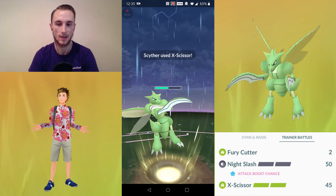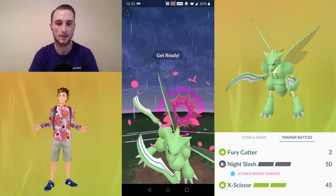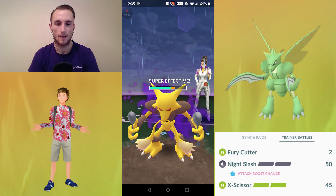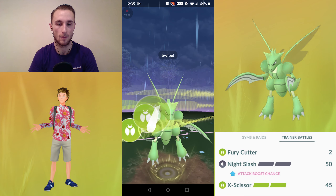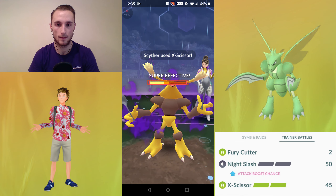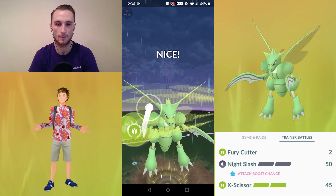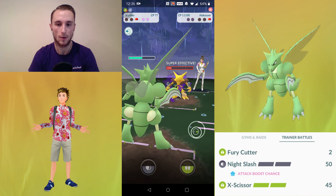The Alakazam comes in and we can hit nine Fury Cutters here. You'll have noticed that even though Night Slash is technically the better move — doing 50 damage as opposed to X-Scissor's 45 damage — we're going for X-Scissor because it has STAB, the same type attack bonus, which I think is 20%. That basically means X-Scissor does slightly more damage than Night Slash for Bug Pokémon. Again, we're just hitting seven Fury Cutters each time and then throwing the charge move, and one more X-Scissor here should finish it.